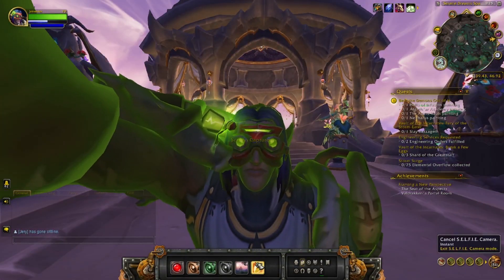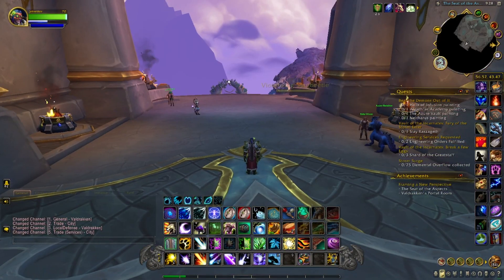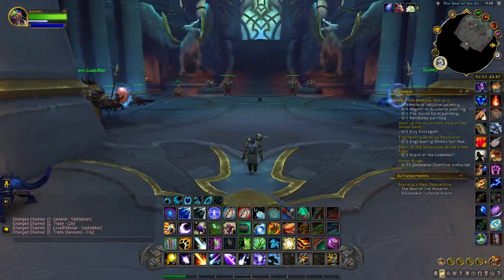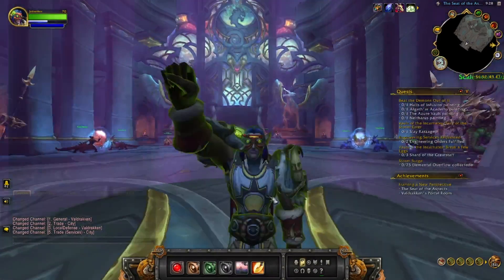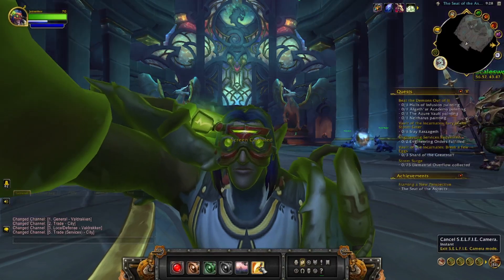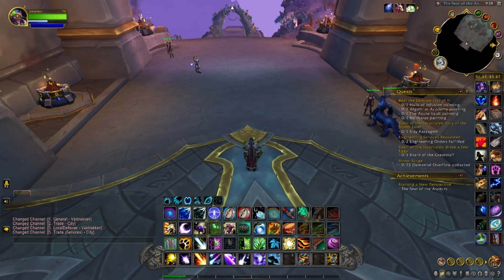Got it the second time, so on to the last two. This next one is in Valdrakon, right in the portal room. Looking out here, got our little light — let's see if we get it. Valdrakon portal room and we got it. On upstairs to the Sea of the Aspects to conclude it.